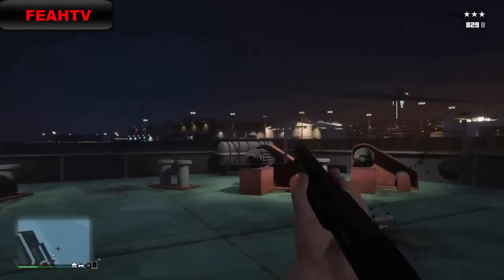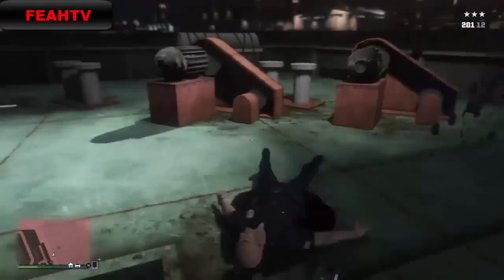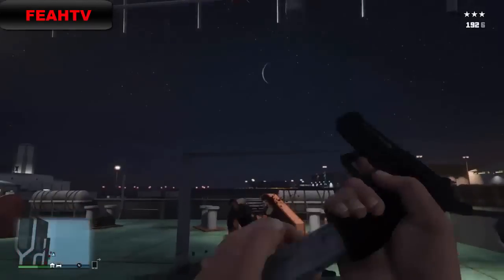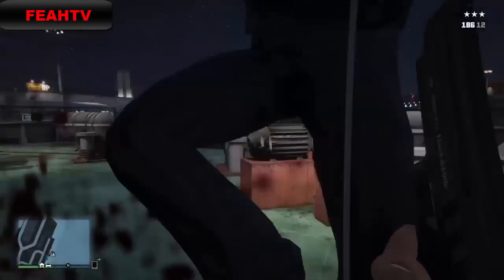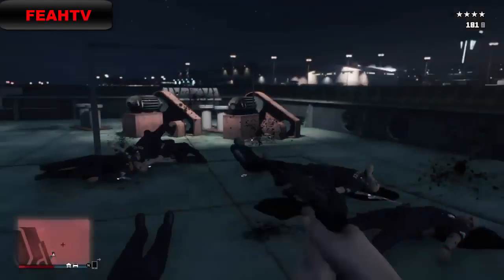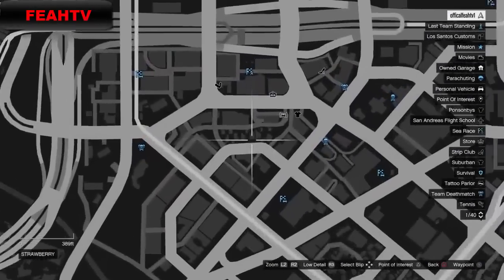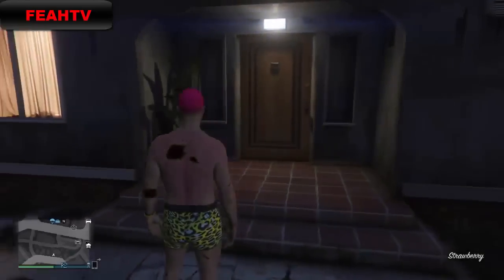This is the one on the docks on the ship I showed you on the map before — that's the first one. The second one is at Franklin's first house, his old house near the ghetto area of the GTA5 map.